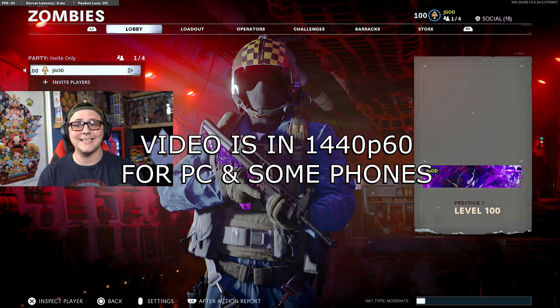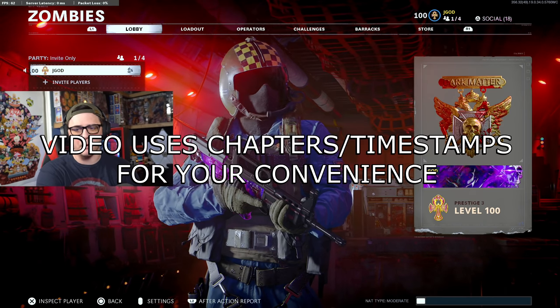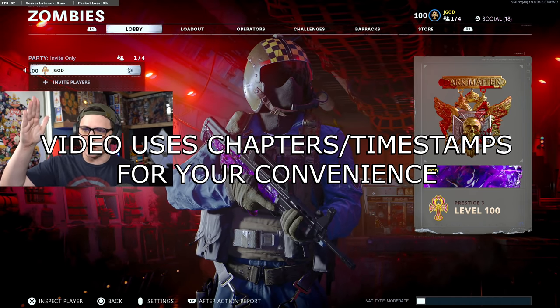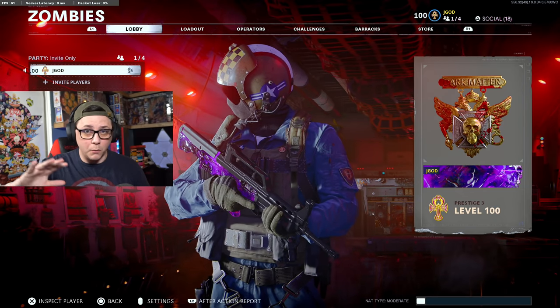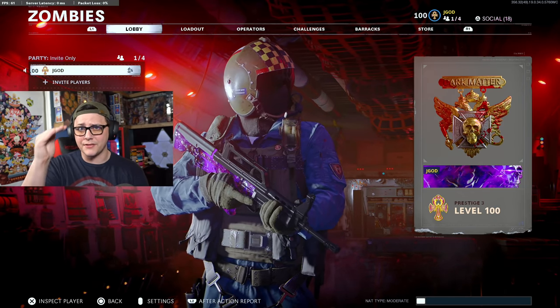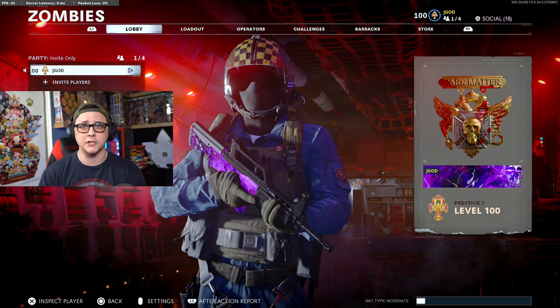Hi everybody, welcome to the channel. My name is Jaygod. In today's video, we're going to be talking about Dark Matter. You can see that I already have it on my weapon, as well as I've gotten the calling card and the emblem that I can show off. We're going to talk about the steps that are required to get Dark Matter and how to make it as easy as possible.